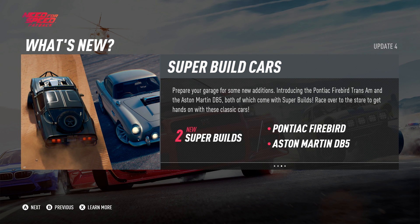We got super build cars. We got the Pontiac Firebird and the Aston Martin DB5. I'm going to take the Pontiac Firebird in the first video and we'll have a look at that, and then we'll have a look at the Aston Martin in tomorrow's video. Let me know what sort of class you guys want me to build the Aston Martin in. I think I'm just going to go with an off-road build — it looks like it should be kind of cool as an off-road car.